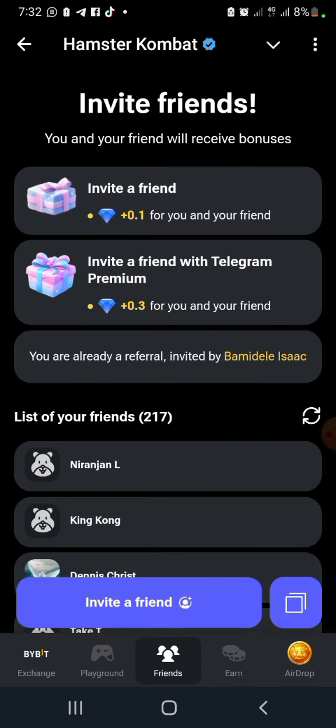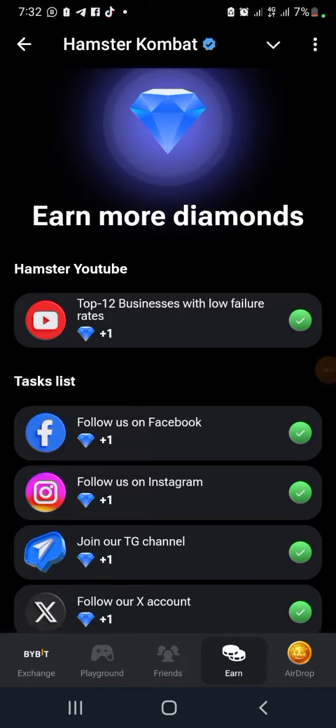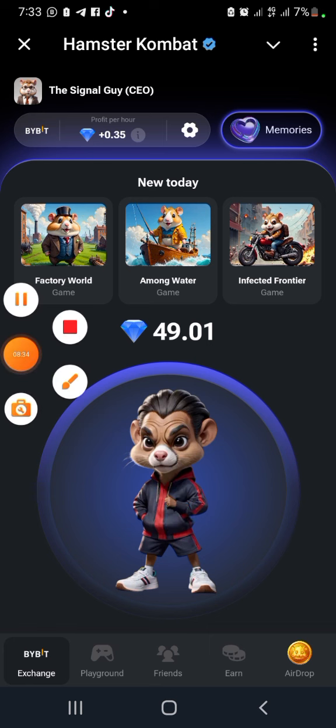In Season 2, when you invite a friend you get 0.1 diamond, and if you invite a friend with premium you get 0.3 diamond. The airdrop for Season 1 is still being calculated. I'm going to refresh to check if the airdrop has been calculated. I don't know how long it'll take - that's the end of this video. See you in the next one, bye for now.